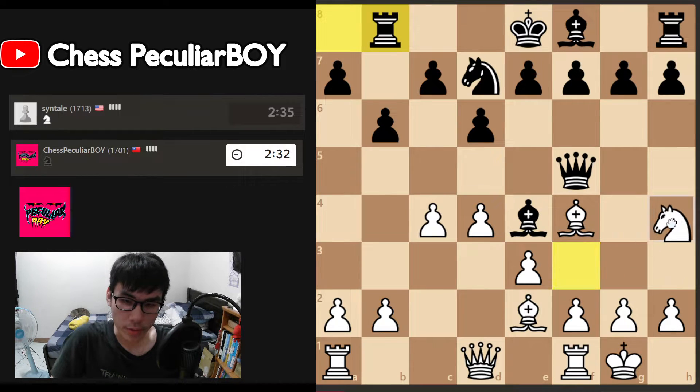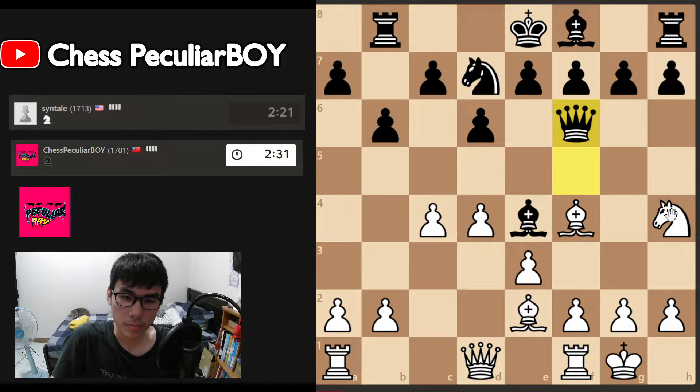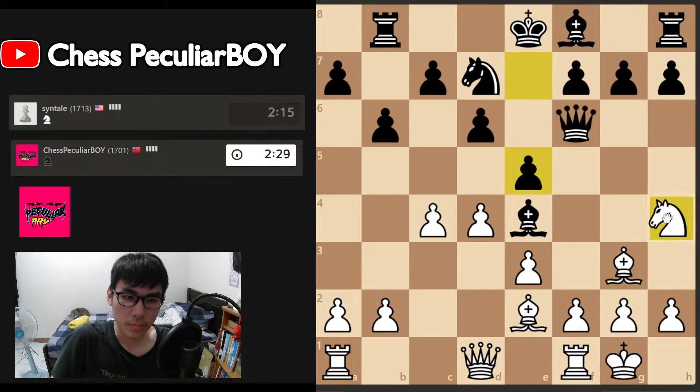I'm going to go rook there to attack the queen. Push back and go here. Yeah, we go back and we go here. The pawn push, I think we just go back.